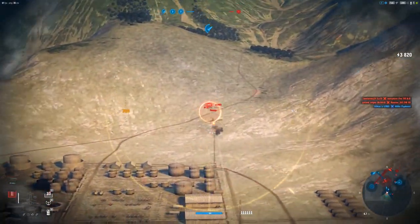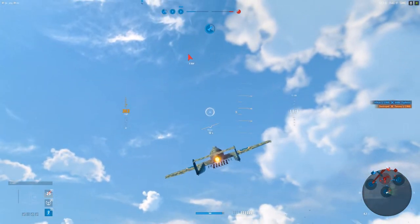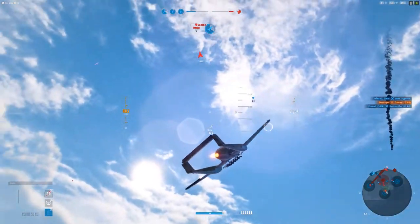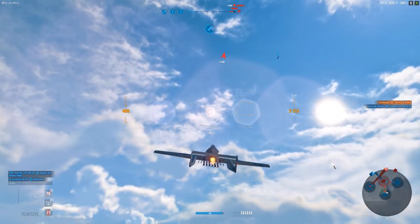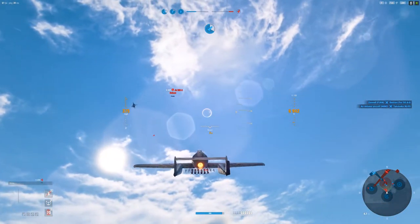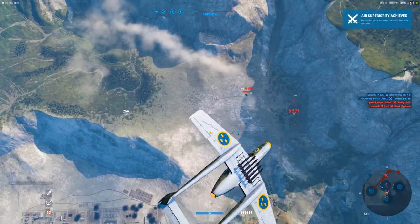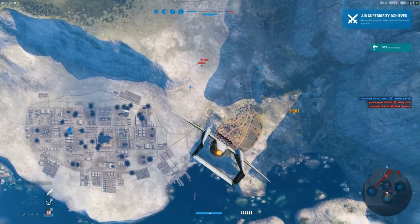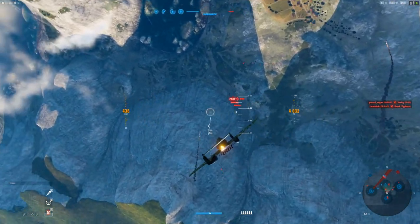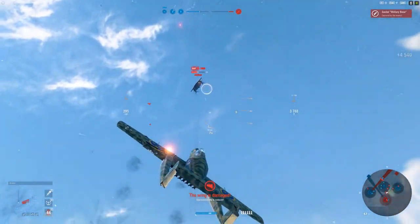The .50 cal machine guns are good at going against multi-roles and fighters — very good at taking out fighters, especially combined with the 20mm cannon. Let's see if we can take out this Gu-288A. Going up high in a multi-role can be a recipe for disaster. This plane's bread and butter is its maneuverability — something I haven't talked about yet. It's very very maneuverable, especially for a multi-role.